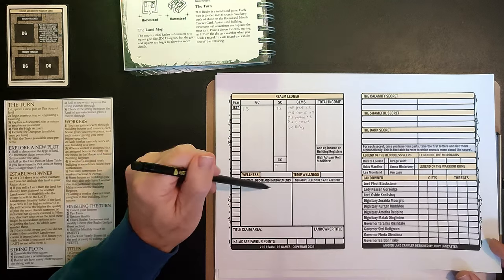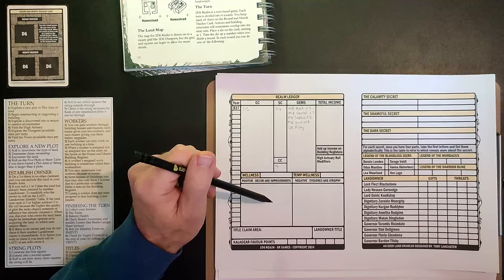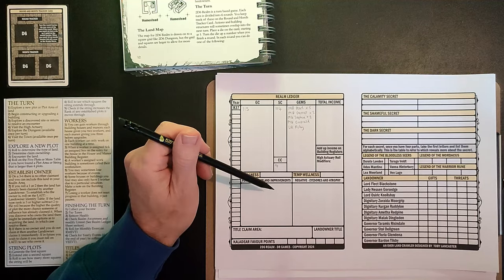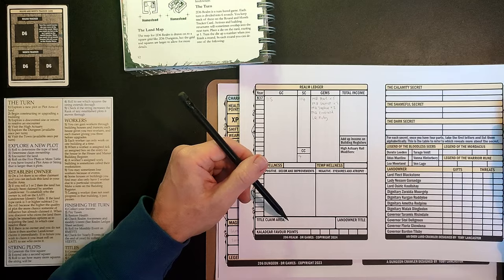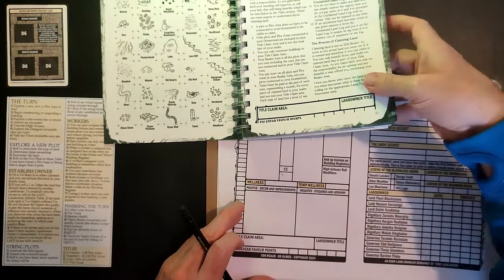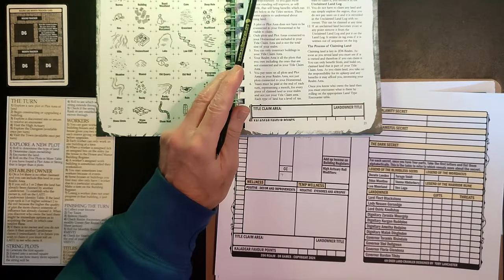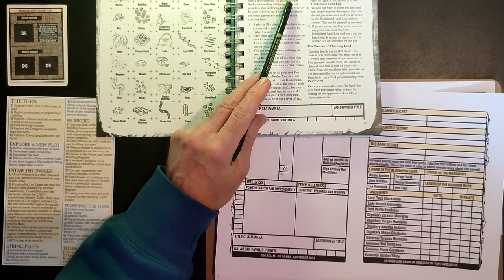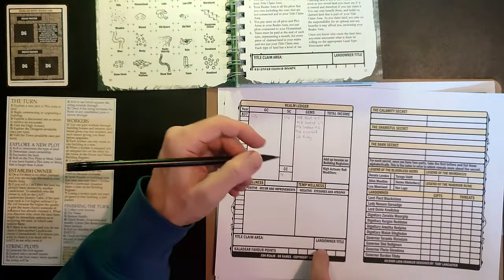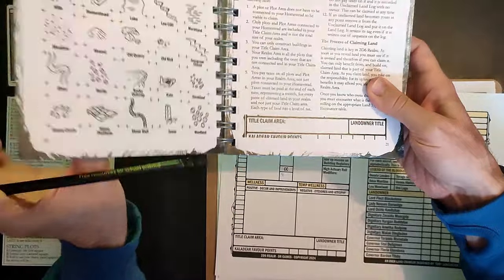We've got a section for income, which we don't have yet; high actuary role modifiers; a tracker for the current year - we're starting in year 837; and an area for realm wellness. Your realm can be well or unwell. For example, if there's a monster rampaging across the realm that you've been unable to kill, that will decrease the wellness. We've also got a title section, so I can write 'Governor' there.